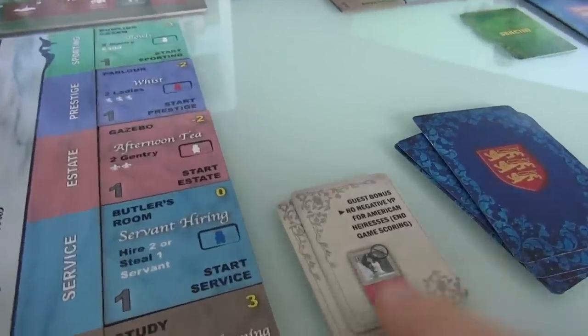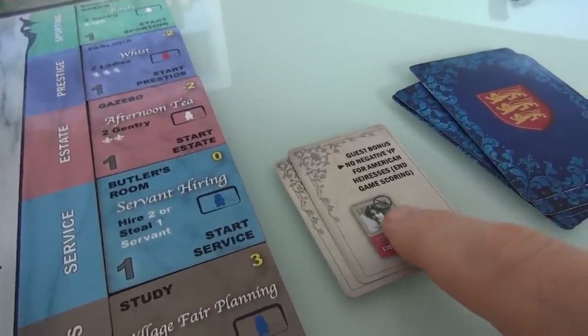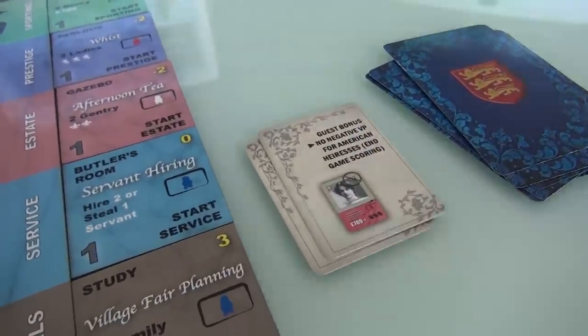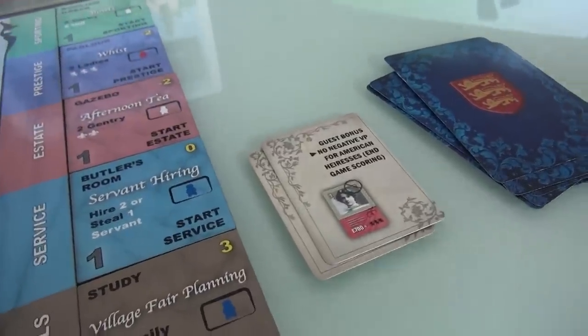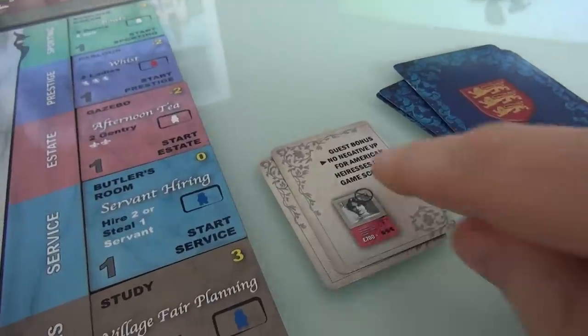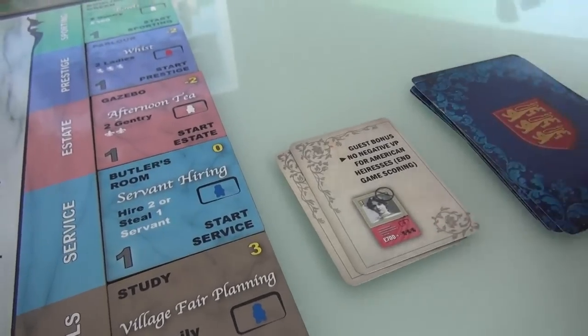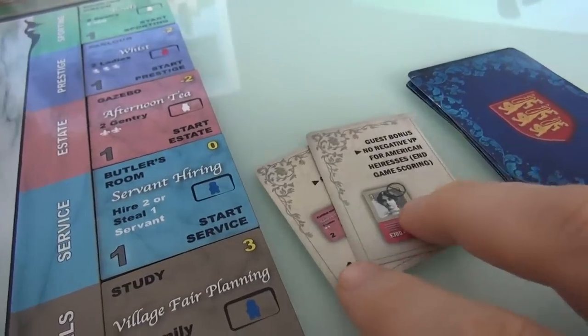My other bonus is kind of unique. It doesn't give me any points, but instead it allows me to avoid losing points if we are friends with American heiresses, because nobody likes those American heiresses. They really bring your reputation down if you hang out with them — they're kind of nouveau riche. But because I've got this, I don't mind, and I actively want to seek out American heiresses for their benefits. So those are my two in-game bonuses.